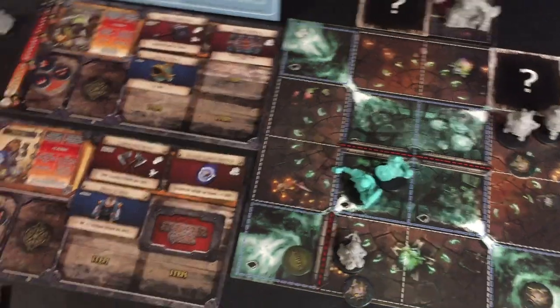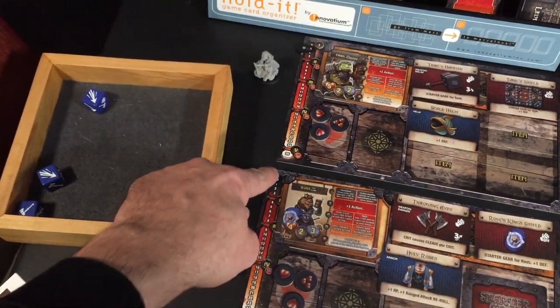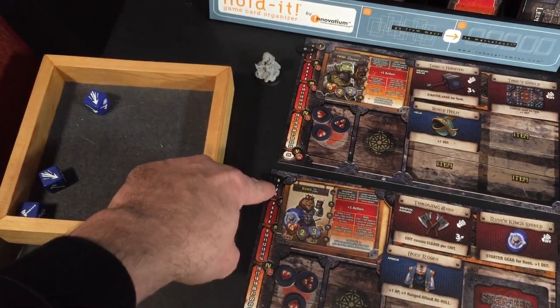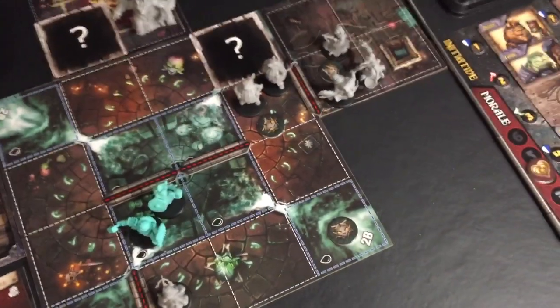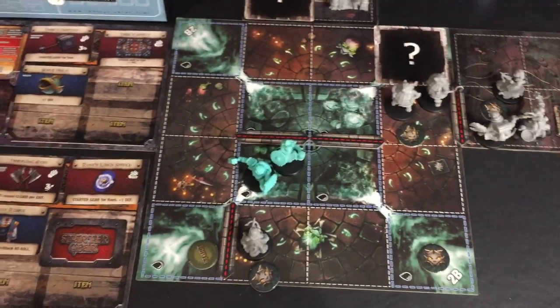With XP — this is another way it's kind of like Zombicide — as you move up in XP, the spawns become more and more dangerous. Right now we're at level one spawns. As soon as we hit four XP, we will move into level two spawns if we ever have to spawn something again.